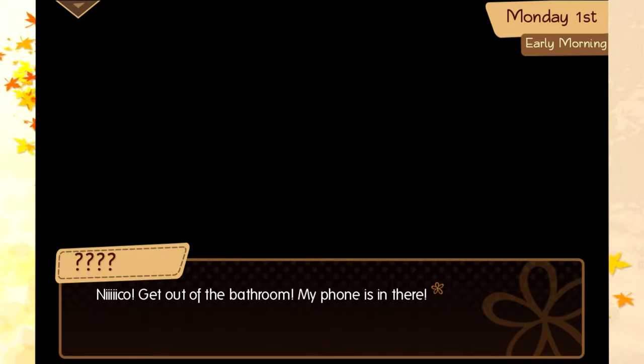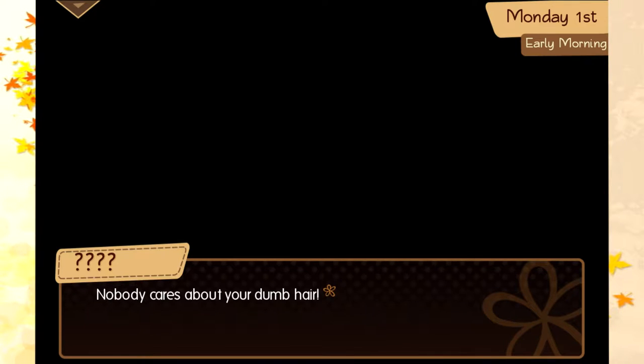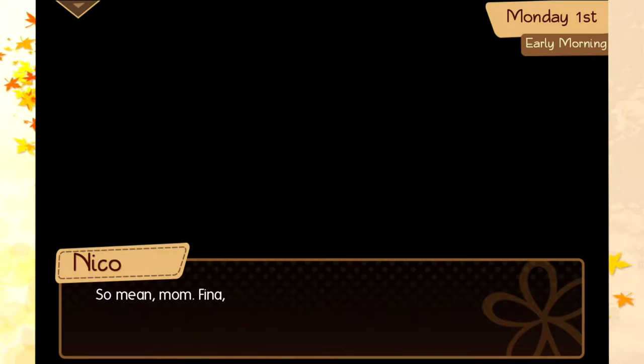Niko, get out of the bathroom. My phone is in there. Stop leaving your stuff in here. I'll be out in a minute, I'm fixing my hair. Nobody cares about your dumb hair. Feena, stop yelling at your brother. Nobody cares about your hair. So mean, Mom. Feena, stop calling your phone.